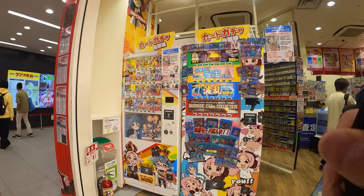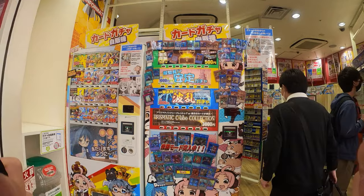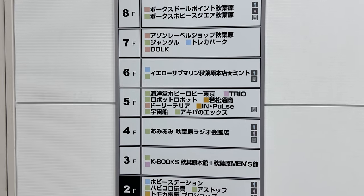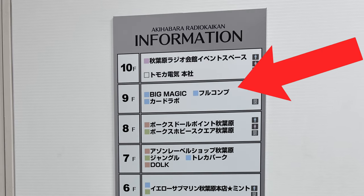We will just chill here, hang around, look at what kind of cards are here. Of course there are a lot of different card shops here, and I always go to the 9th floor because there are 3 card shops on one floor: Big Magic, Full Comp, and Card Labo. So let's go to the 9th floor first.